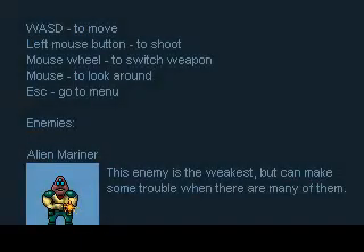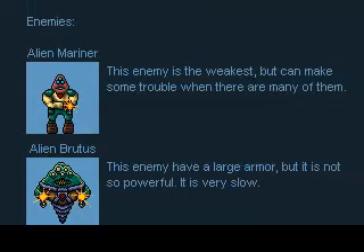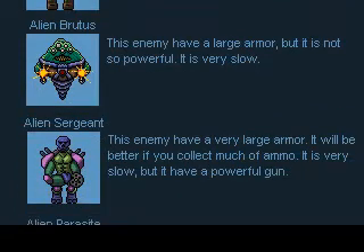So let's go to the readme. Enemies. Alien Mariner — not Marine, Mariner. Some trouble in there, many of them. Alien Brutus: these enemies have a large armor, but it is not so powerful. It is very slow.